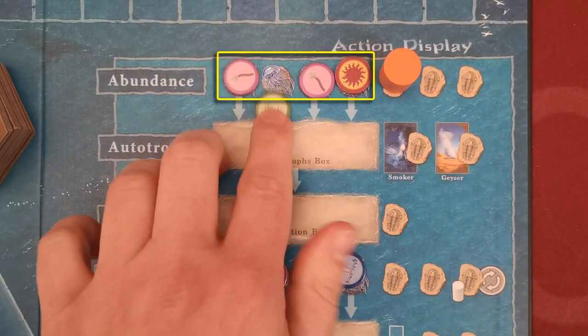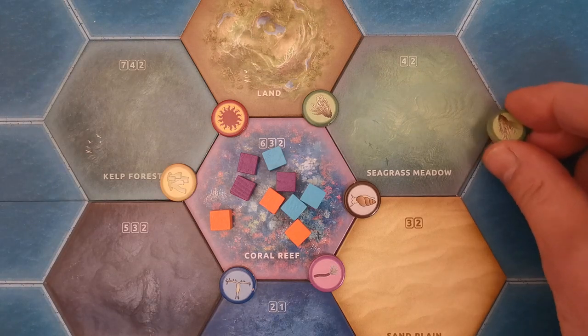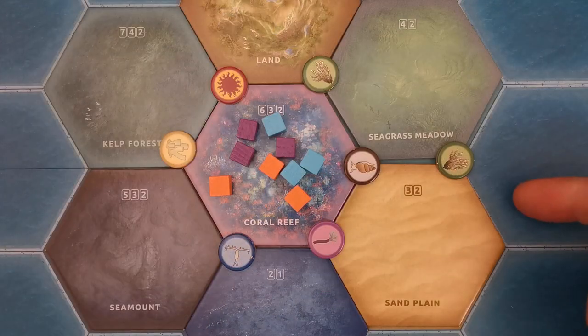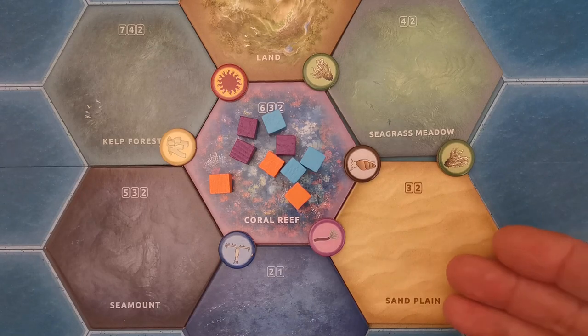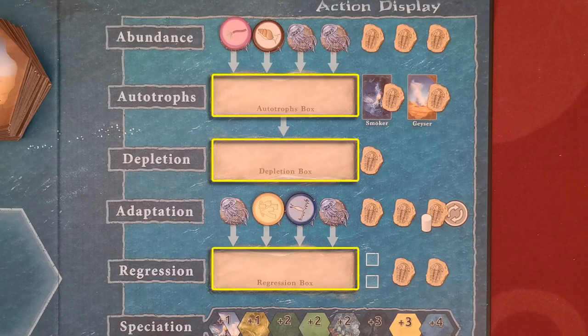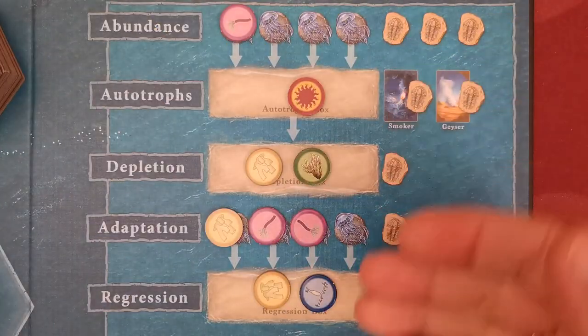Let's start with the Abundance action. With this action, the player chooses any available element and places it on any tile corner that has no element. For example, by placing an element here, the sand plane tile now also supplies the green element to the species it contains. The autotrophs, depletion, and regression actions have boxes which will be populated with elements — while these boxes are empty, these actions have no effect. There are three main events occasionally triggered: extinction, survival, and recede. During the recede event, elements will follow arrows and fall into these boxes, giving meaning to these actions.